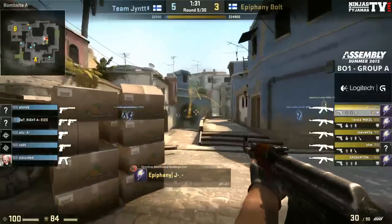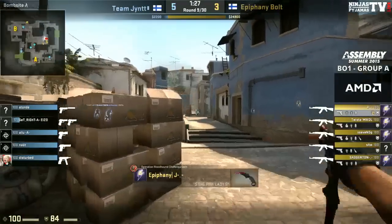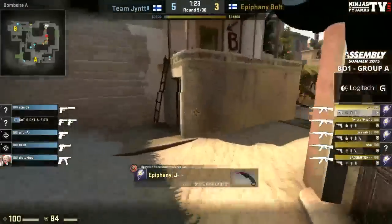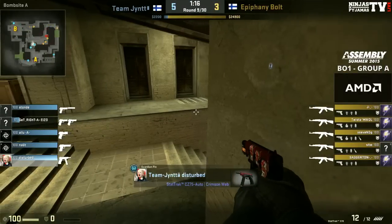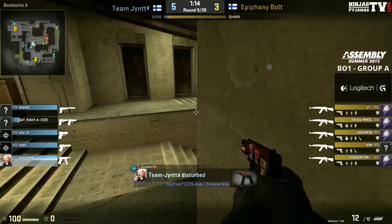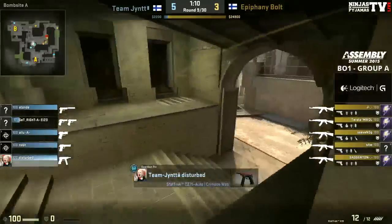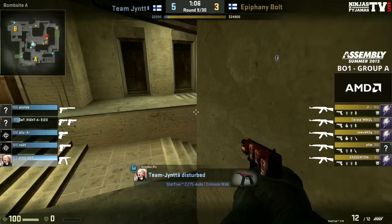Very bit of damage taken — GetRight tried to sneak in there, positioned on the right-hand side of that window, but the T's were wise to it and getting back cost him a lot. He's only got a Deagle though, so on a pistol run you can experiment a little bit more, try more wacky plays. Disturbed there playing with the cover of Natu — they're working for each other. They could do some damage if they do actually try that connector push.